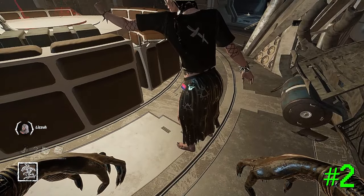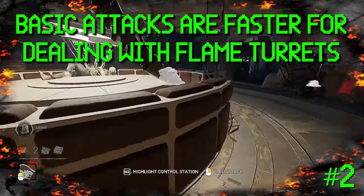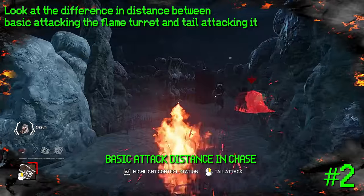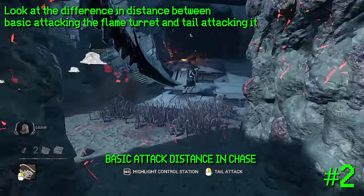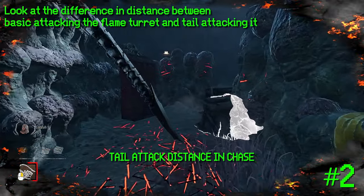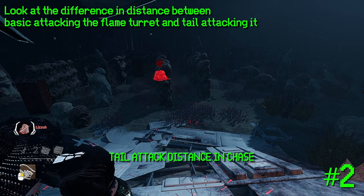Also, try to use your basic attack or lunge over your tail attack where possible. The tail attack, while an excellent tool, does technically have a longer cooldown than the normal basic attack. Basic attacks are 2.7 seconds, where the tail attack is 3.0 seconds. Anytime the tail attack does not hit a survivor, you suffer a 1.2 meter speed penalty for missing — and this includes hitting flame turrets. If you hit a flame turret, the game counts it as a miss and you suffer that movement speed penalty. So always try to use your lunge or basic attack to handle flame turrets where applicable.